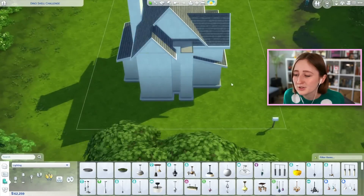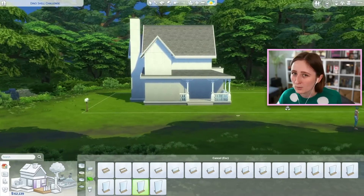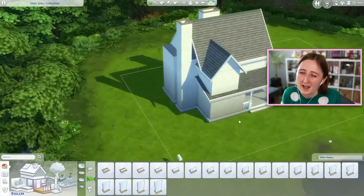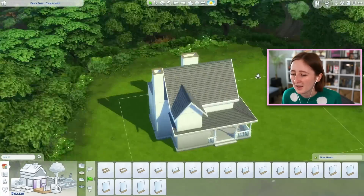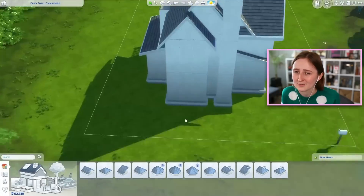You are allowed to use half walls, you just are not allowed to use regular walls. Because when you add a regular wall, you're making a real room, and that changes the shell. Half walls are kind of like fences — so if you were to add a fence around a balcony, that's fine. If you were to add a half wall around a balcony, that's fine too.